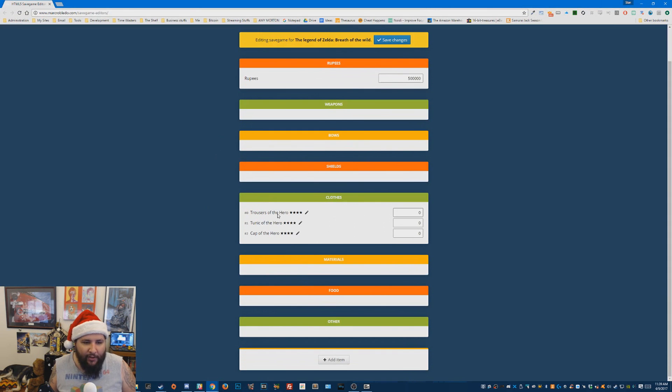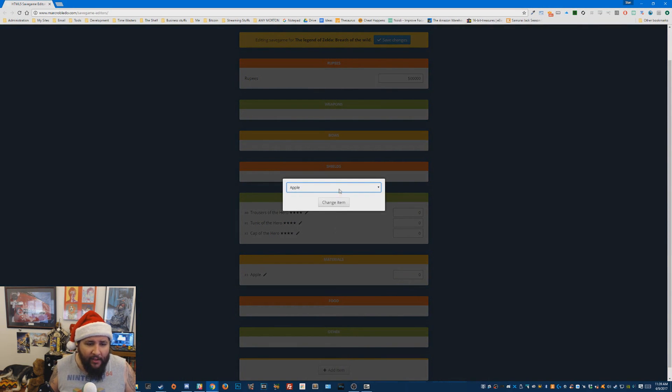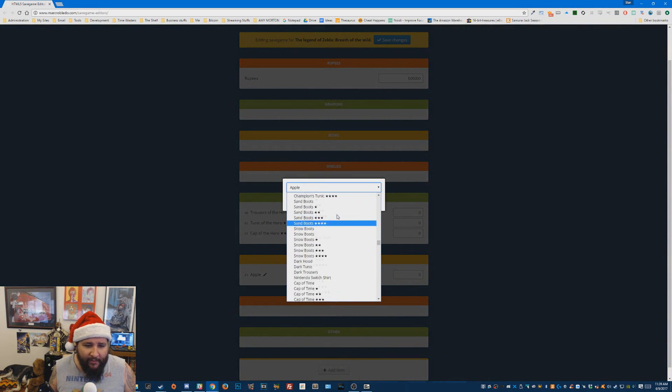What I did is I gave myself the trousers of the hero tunic — that's the original Zelda outfit. What you do is just hit 'add item' and then select what you want. It's a big unsophisticated list but you can find things in it. It's segmented by type of item. Here's shields — I'm going to give myself the Hylian shield. That's what I want.